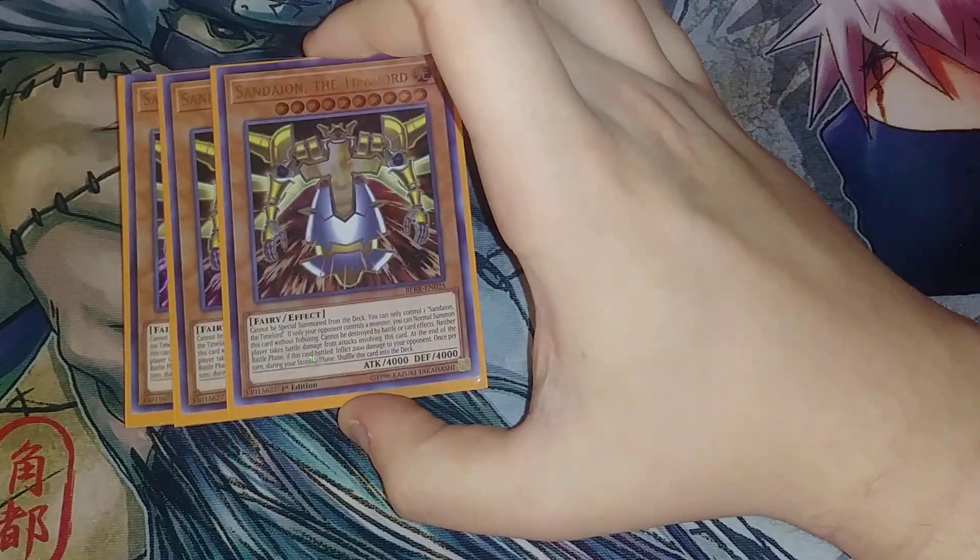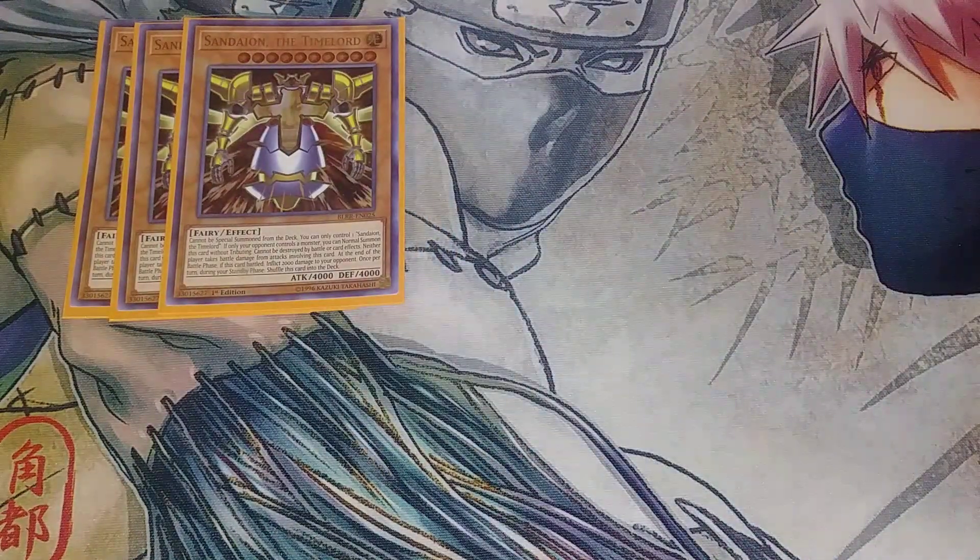First off, we're playing three copies of Setion the Time Lord — basically he's the big 4000 attack beatstick. All the Time Lords share the effect that they shuffle themselves back into the deck during your next standby phase, and you can only control one copy at a time. They all have a kind of floodgate effect as well. This one's effect: if your opponent controls a monster, you can normal summon this card without tributing. It cannot be destroyed by battle or card effects, and neither player takes any battle damage from battles involving this card.